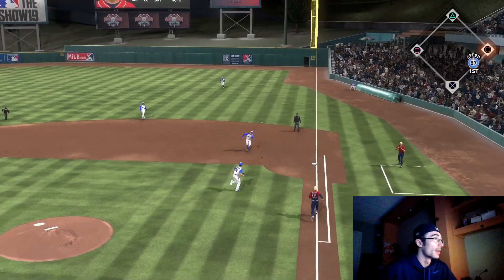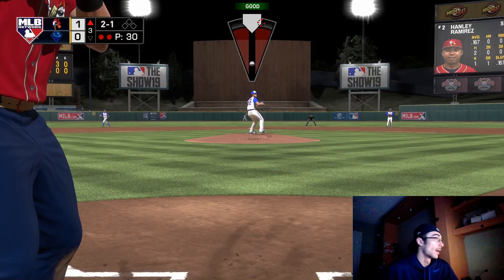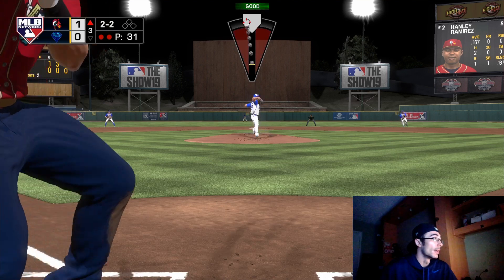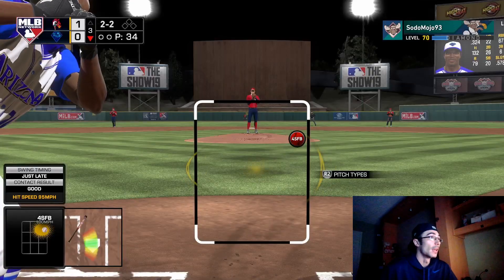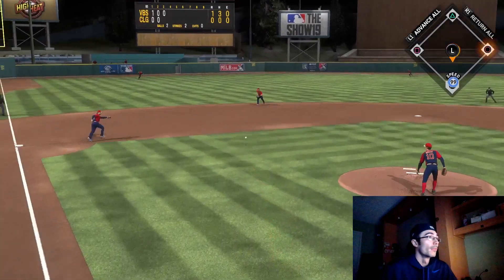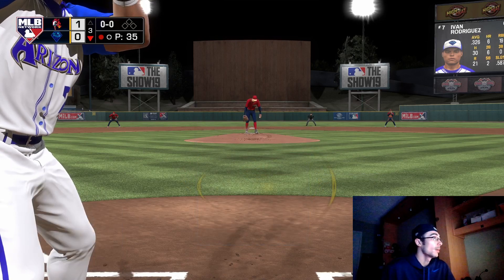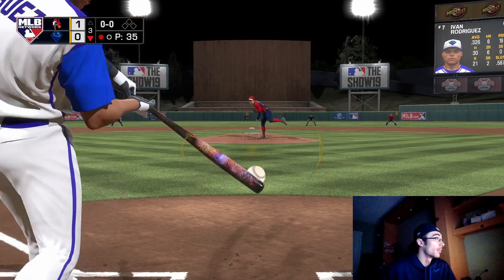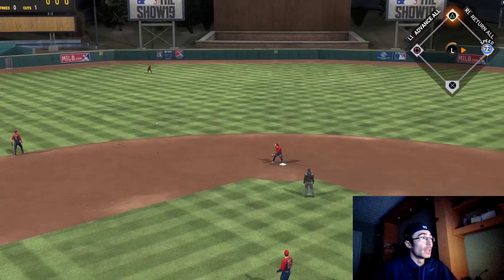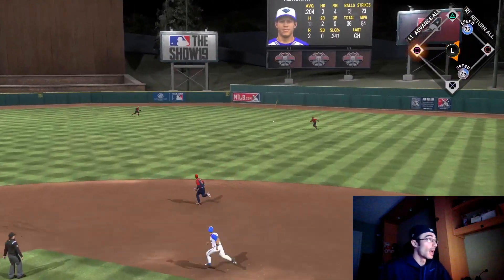I'm continuing to try and work the outside half. This opponent was struggling a little bit with pitches away, sitting more on inside pitches and turning on a lot of those. I have to mix it up — going in and out and mixing in off-speed. I noticed he was also early on some of the changeups I was throwing, and pretty much laying off the 12-6 curveball. So I'm going to go to the changeup a little bit more. Ricky Henderson grounds out to shortstop.